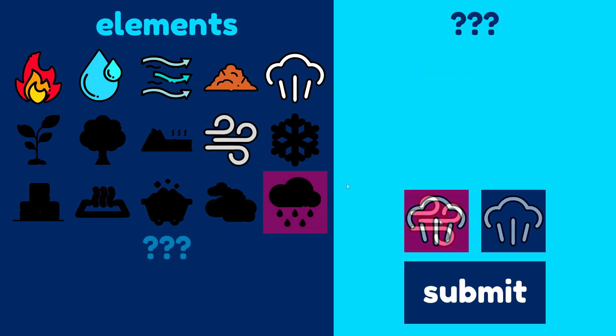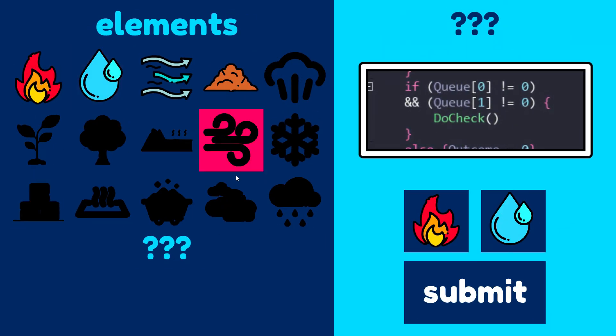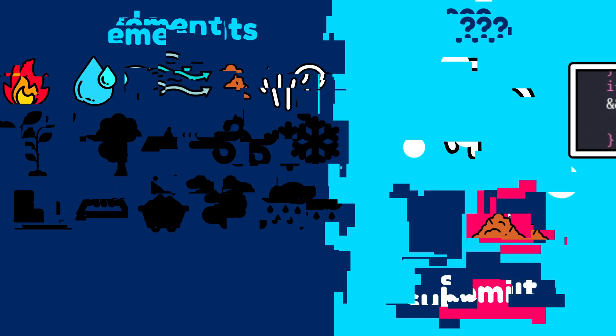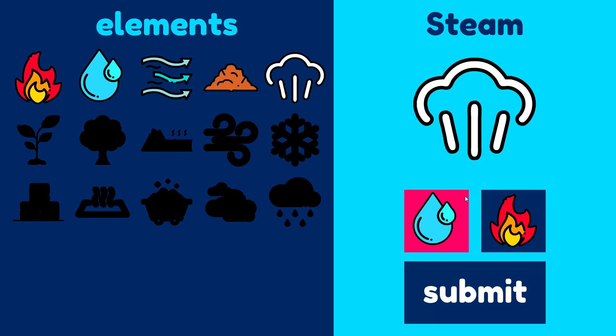I should also note that the function responsible for the combo check also doubles as a status check. Meaning when the queue list is filled, it also checks to see if the outcome has already been unlocked and will display said outcome automatically — kind of as a way to remind the player that yes, they did already try this.